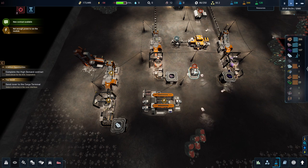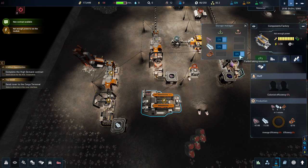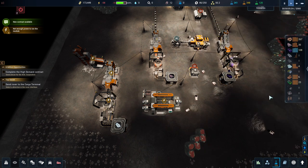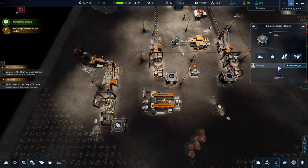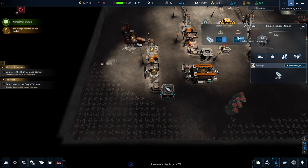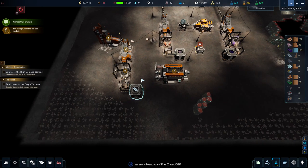You can change whether drones can deliver things or pick up from machines. If you put a belt into a machine, the drone input automatically gets switched off. If you have belts going out, the output will be turned off. I want to change these boxes to be available - the input got turned off because we have a belt going into them. I think if you have a belt going out it doesn't turn off the pickup.